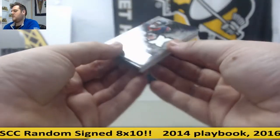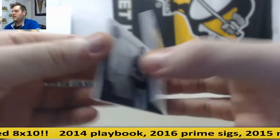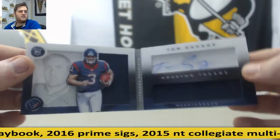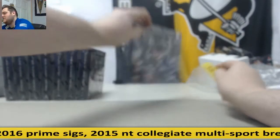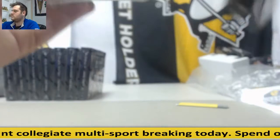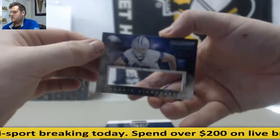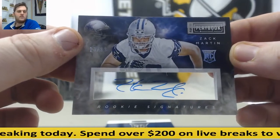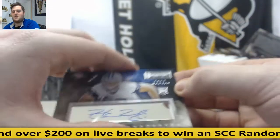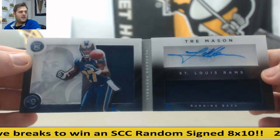Texans box right here. Out of 99, Arian Foster. Out of 2-99, dual jersey rookie auto booklet, Tom Savage — Houston trying to give him a shot. Rookie from Pitt. For the Cowboys, one of the best young linemen in the league — 13-99, Zach Martin. Then out of 2-99, Trey Mason rookie dual jersey auto for the Rams.